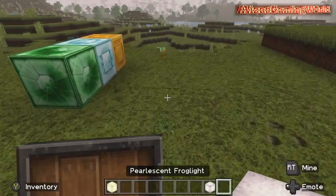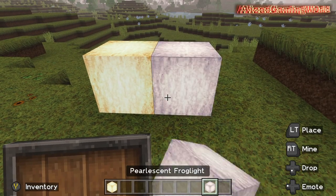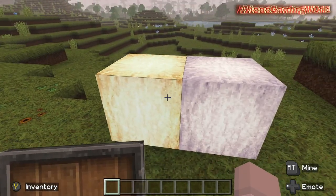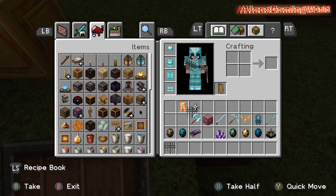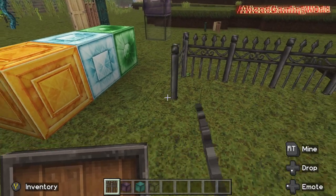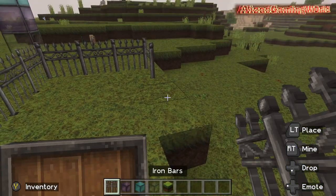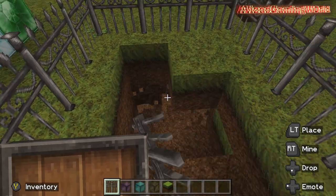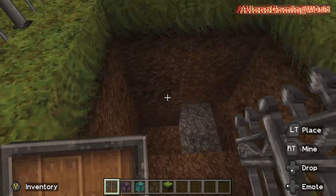And then frog lights. I was away for this so I actually don't know what these are. Why are they called frog lights? I mean they're pretty, that's for sure. And then we have the iron bars - this would be perfect for building like a mini something. It looks so good, you can build like a little cellar. I want to try making something now.